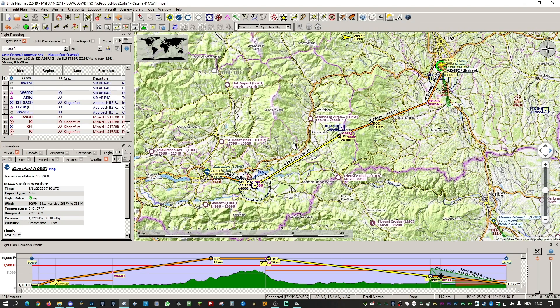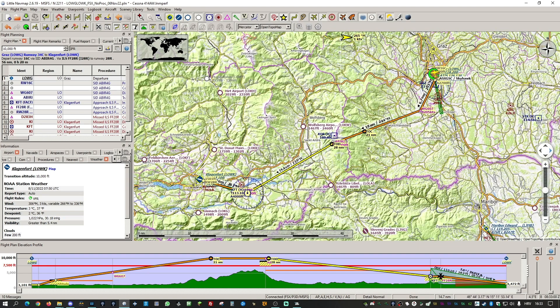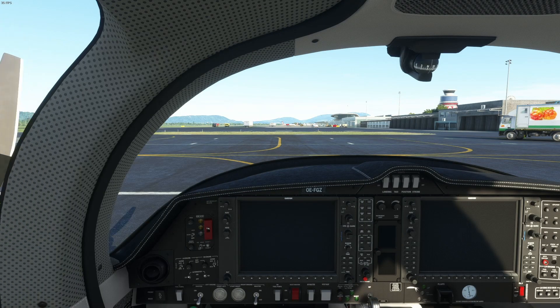It's already on the map here. You can see the orange is our departure, yellow is en route, and this orange is our arrival. That's the whole thing. Now let's move that off the screen and jump into our airplane.